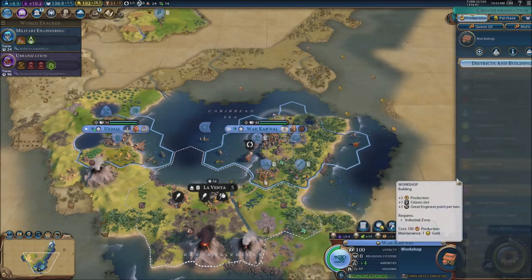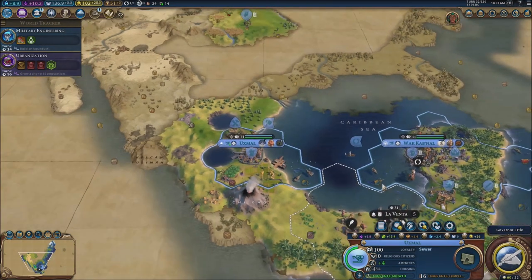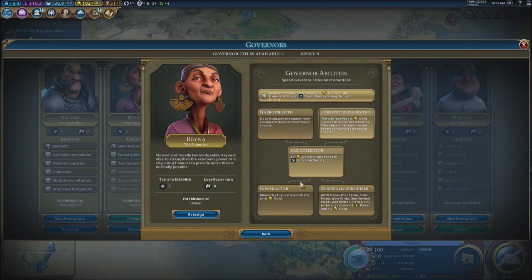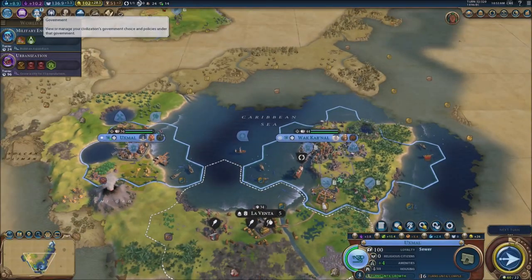Let's go for the workshop right here then, and go for the sewers. If everything gets built up in one turn, that's going to be fantastic for us. We do have a governor tile — I'm going to promote her, that's the only option I have anyway. Double bonuses agencies. The rest I don't really care — we got some gold.